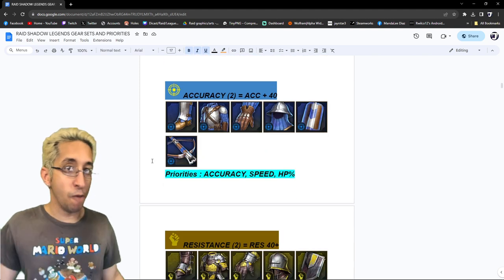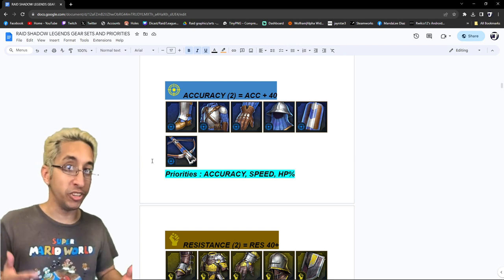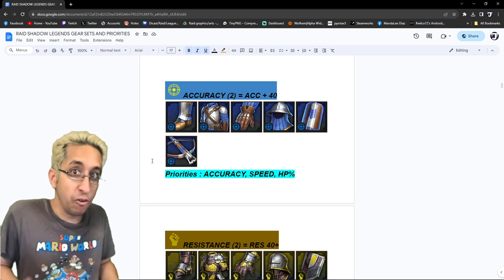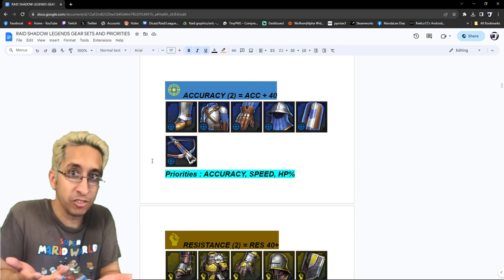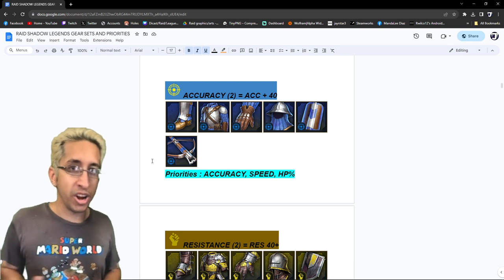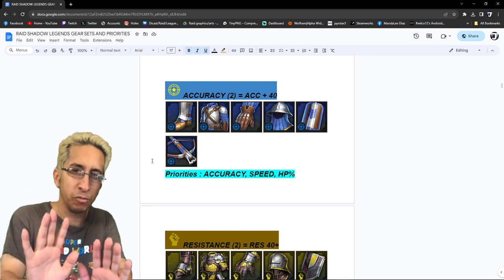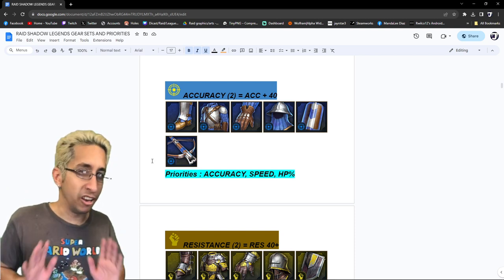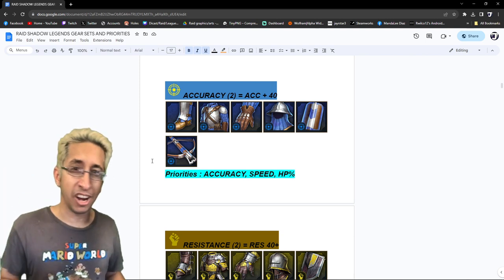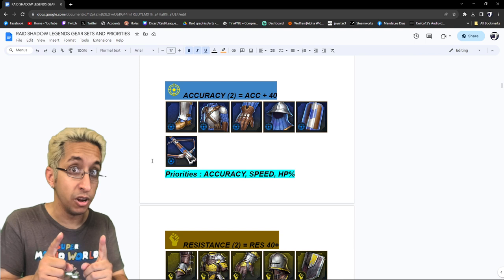Next is the accuracy set. This one's a no-brainer. Accuracy, speed, and HP — because most people who need to put their debuffs need to be tanky enough to survive long enough to put them. If they have no HP, they're going to die before they put their debuffs. Some people might ask about defense or crit rate, but that's not really what we're looking for in this set. If you want to put crit rate as a fourth priority, that's up to you. I don't come to accuracy for that. Unless it's super high rolling or it's a mythical, I might keep it just based on the rolls — but that's another video about rolls.